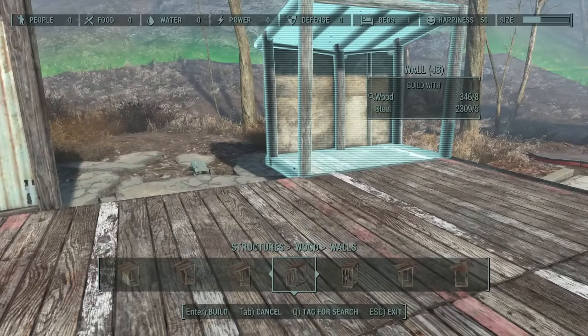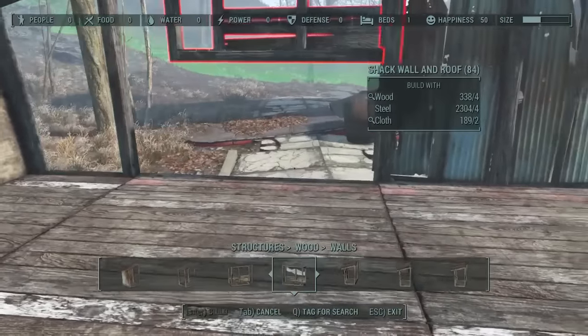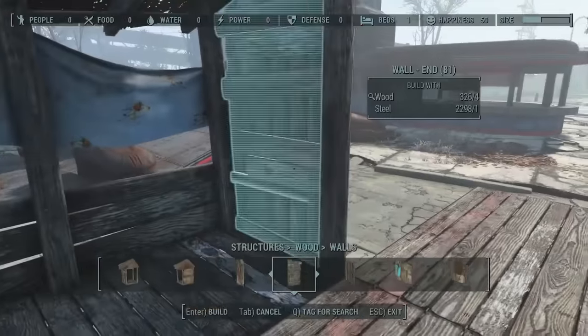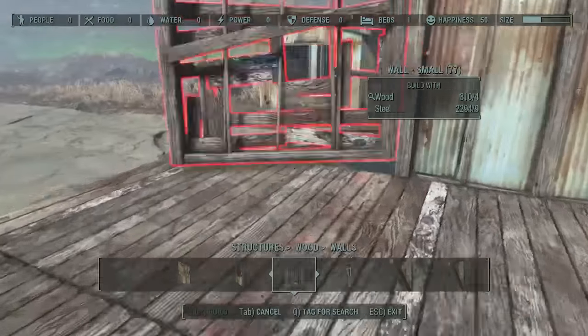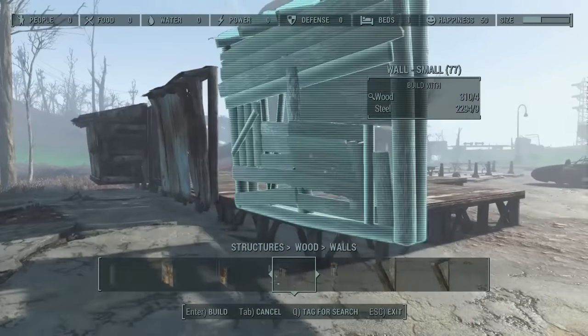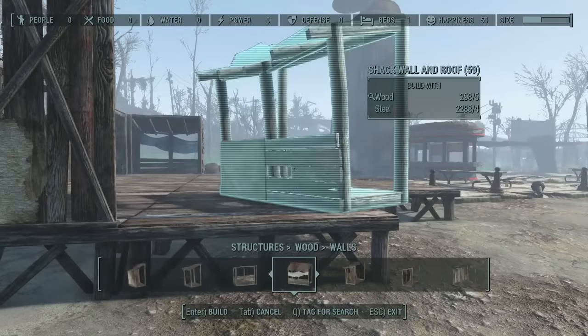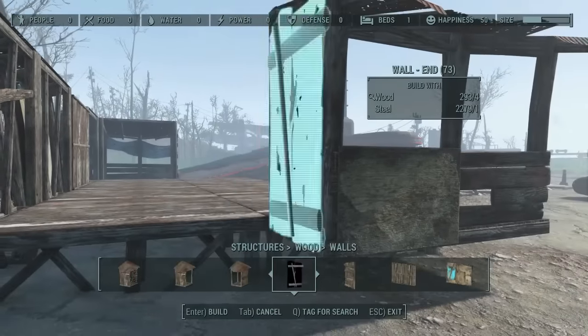I do put a porch area around the front but I remove it in a minute. There's a distinct build order I've found when building structures, and it's also very temperamental - if you're having trouble attaching something like a wall to the foundation, it helps if you look at it from a different angle.